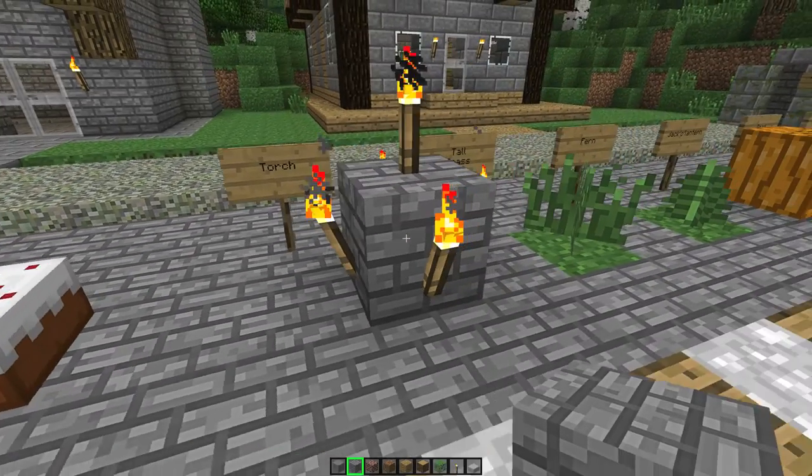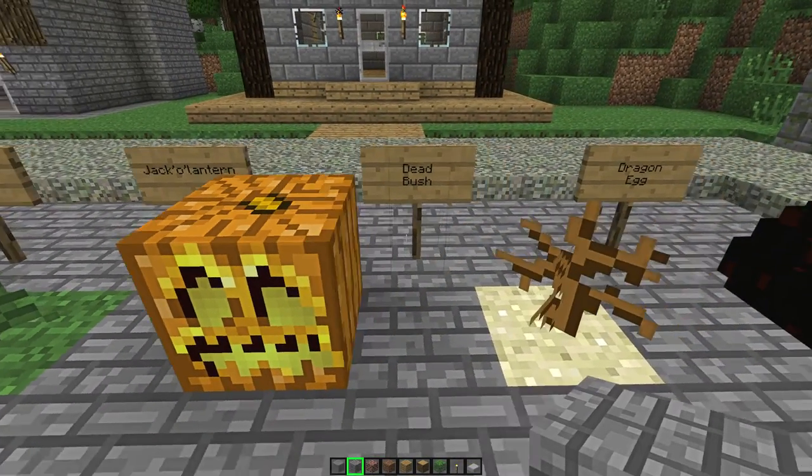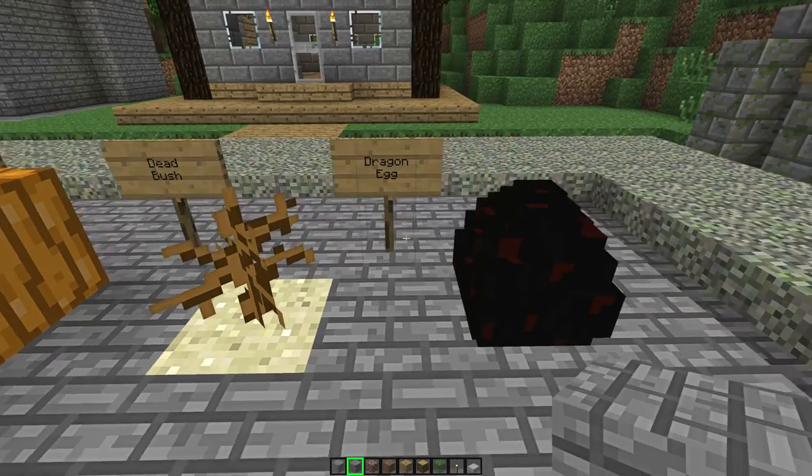Cake — delicious cake. Torches, tall grass, fern, jack-o'-lanterns, a dead bush, and a dragon egg.